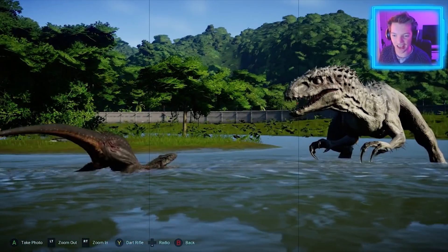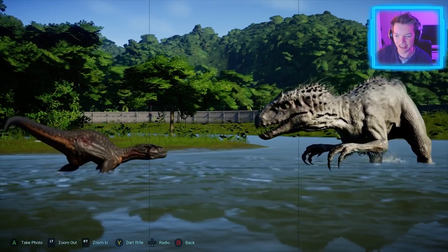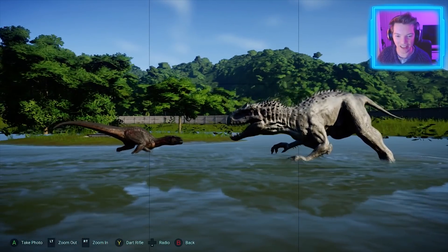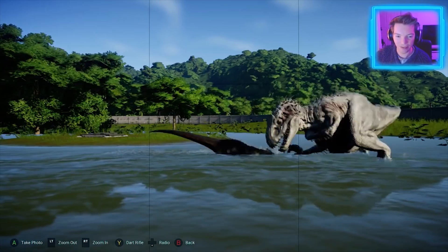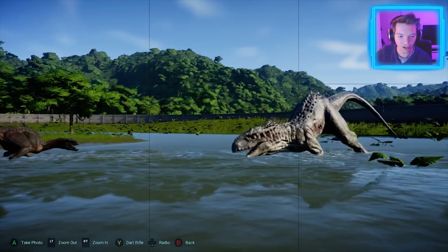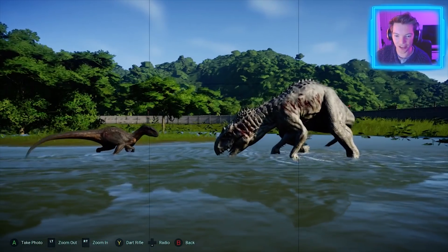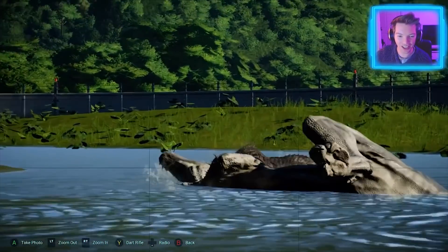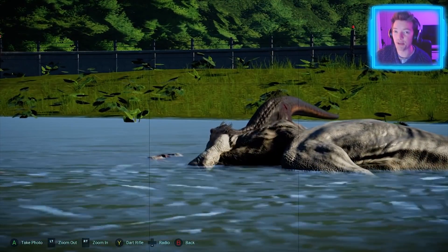Don't stagger. She's okay, she's still in the fight. Get the Indominus. I believe in you. Keep on circling, keep on snapping. Oh, is she staggering? Is that it? I think she might have won. She's going for the finish. Indoraptor wins!